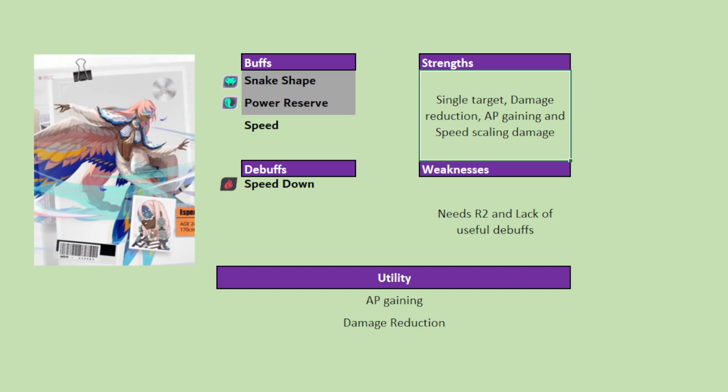Some of her core strengths: she is a great single target damage dealer, she has damage reduction via power reserve, AP gain via power reserve mechanics, and she is a speed scaling damage dealer — great because you never think about getting speed AND attack; you just get speed and that serves as your attack. One of her core weaknesses is that she needs R2 to be functional. She is bad at R0, good at R2, which means she becomes broken at a much later stage. She also lacks any useful debuffs like defense break or attack break.